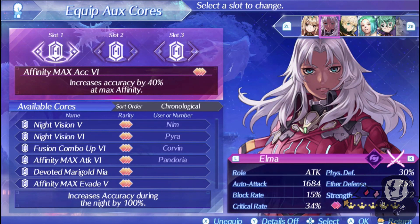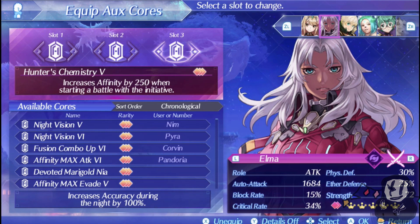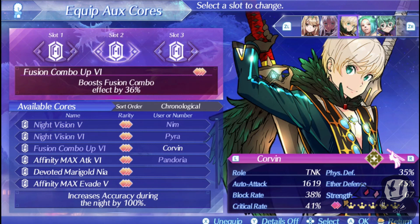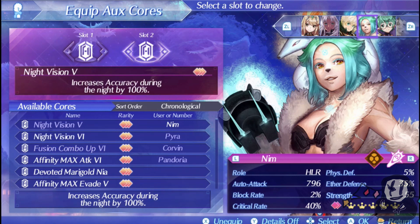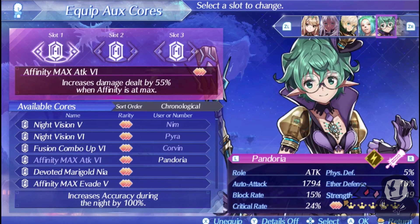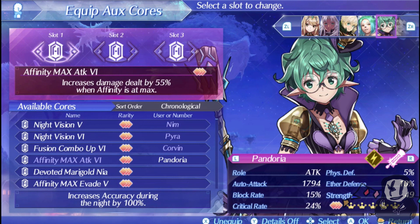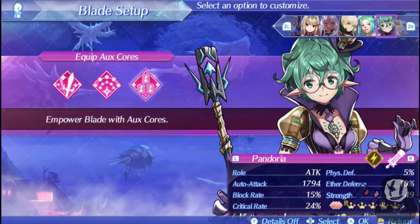Elma is mainly around for the effect of overdrive, since it lowers the break resistance of enemies and gives more damage overall. The most important thing to give her is Hunter's Chemistry, because the sooner you have max affinity, the sooner you'll have more accuracy, more attack power, and Eye of Shining Justice in Pandoria's case. For Corvin, I've given him Night Vision because you do not want to miss your smashes, Fusion Combo Up since he's integral to our fusion combos, and Outdoor Attack Up for damage. For Nim, Fusion Combo Up stacks with her passive, and Night Vision helps Zeke land topples since it only hits once. Pandoria has Eye of Shining Justice, which is very useful, and I've given her Outdoor Attack Up, Critical Up, and Affinity Max Attack — though you can substitute with Night Vision or other options. If using Numa, she gives 100% critical rate for all characters.